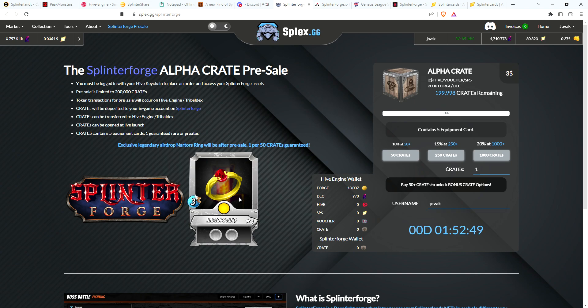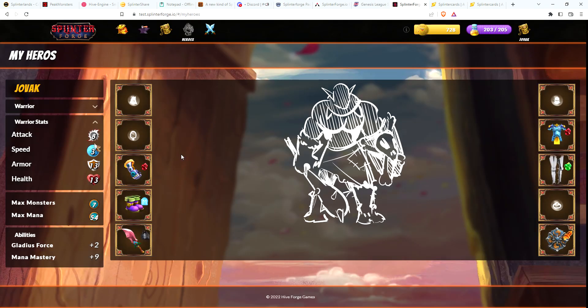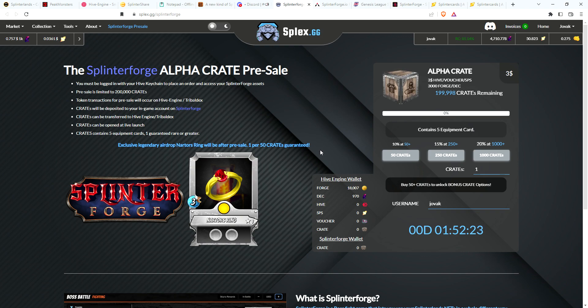As there are future airdrops once the game goes live in January — January 2nd — after every 200,000 crates that are sold, they're going to add another airdrop card. As you've probably guessed, those airdrops are going to be for a helm, for a back slot (which is probably a cloak), and for a necklace. So those are the only way you can get those pieces of armor.